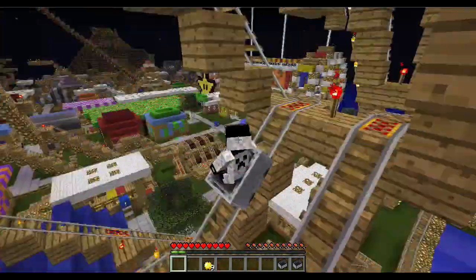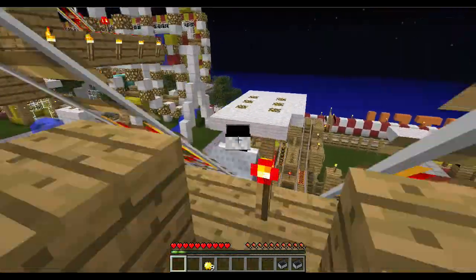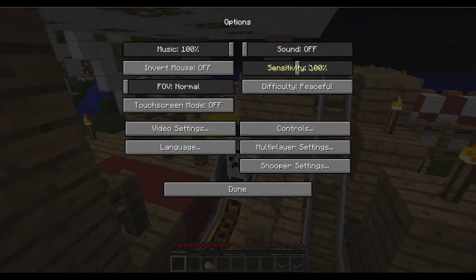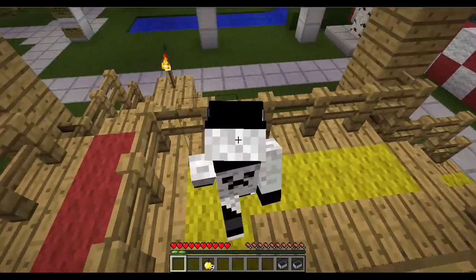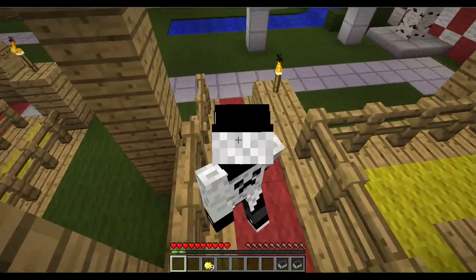Okay, so the corkscrew. Push the button to start the ride. Wait, so how do I get back? I don't know. Okay, yeah, this — I'm gonna go in 3D mode, or whatever you call it.